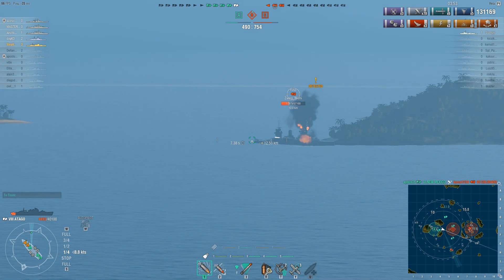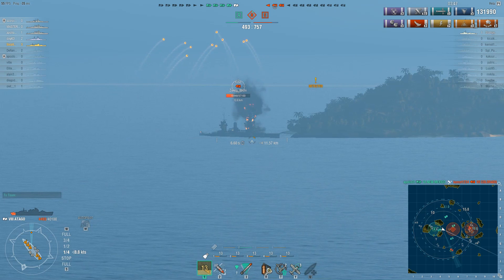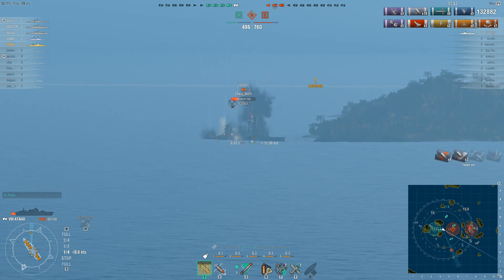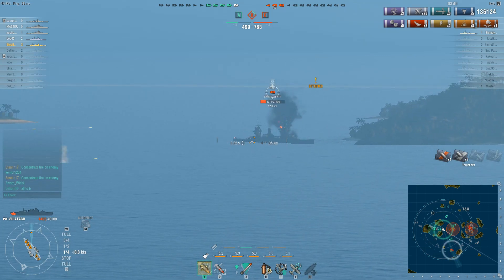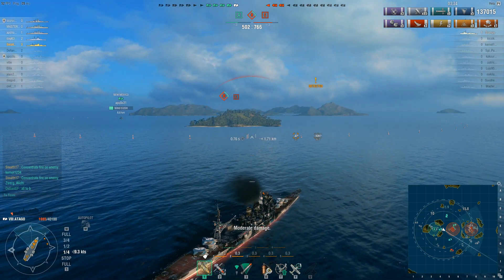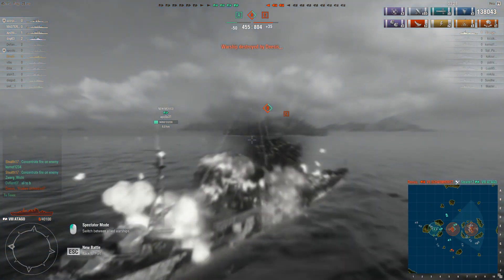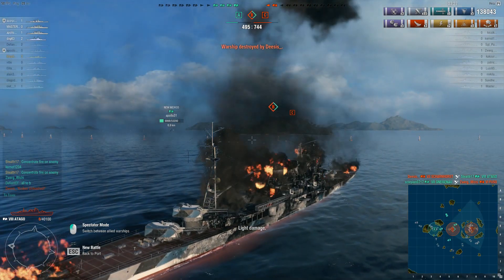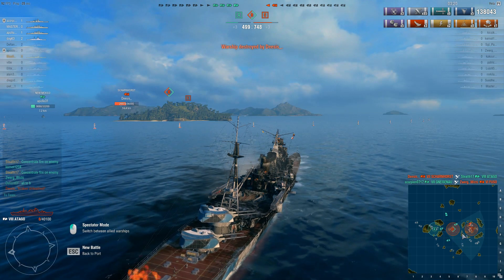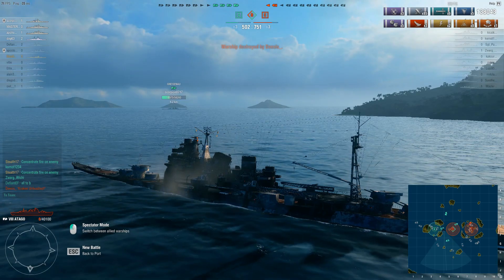The Gneisenau fires again, but the New Mexico finally gets the kill. Fuso is no longer docked onto the island — he is slowly reversing, making him still a pretty easy target. More shells go in; 2700 hit points left. This is when I realize I should be going to Bravo instead. I take a salvo from the enemy Scharnhorst — I was not expecting him over there — and he gets me. I was pretty much a sitting duck, so he just took me out without too much difficulty. The Fuso gets taken out, and that only leaves the Scharnhorst and the Ognevoi on the enemy team.